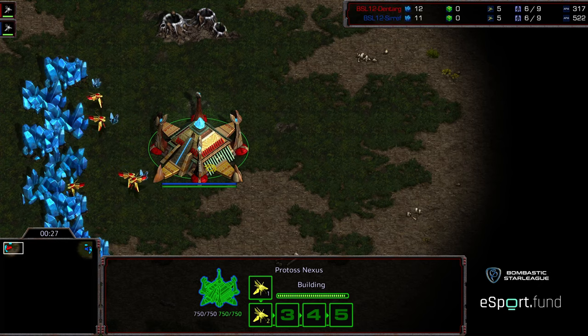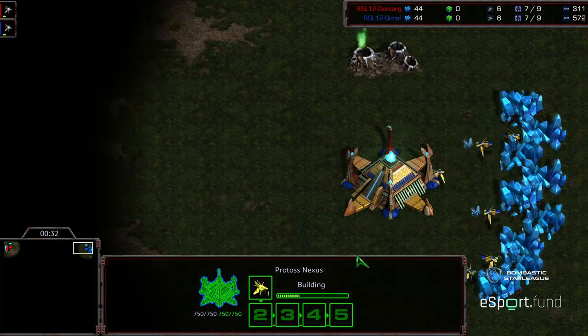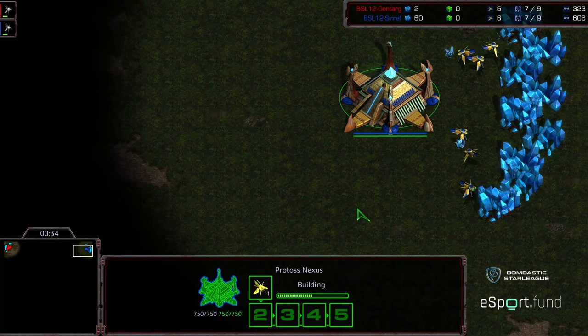Upper left-hand corner — that's the problem I ran into in Game 1, I missed the reaper drop. Upper left-hand corner we have Dentarg as the red Protoss. Upper right-hand corner we have Seraph as the blue Protoss. This is on Polypoid.